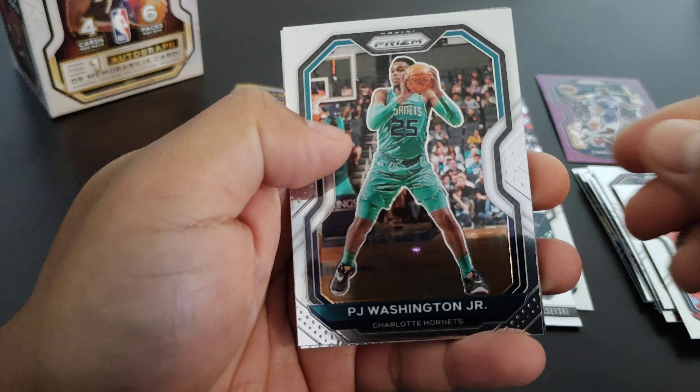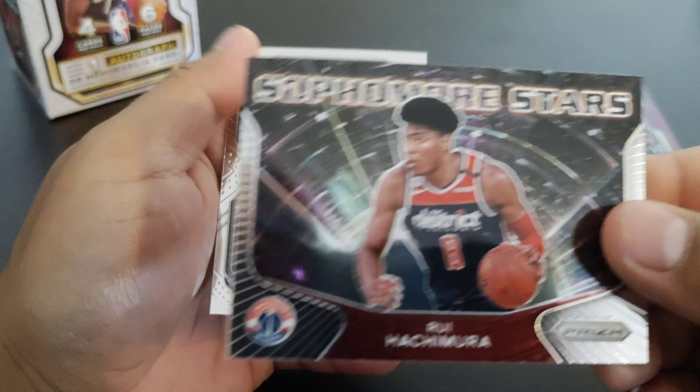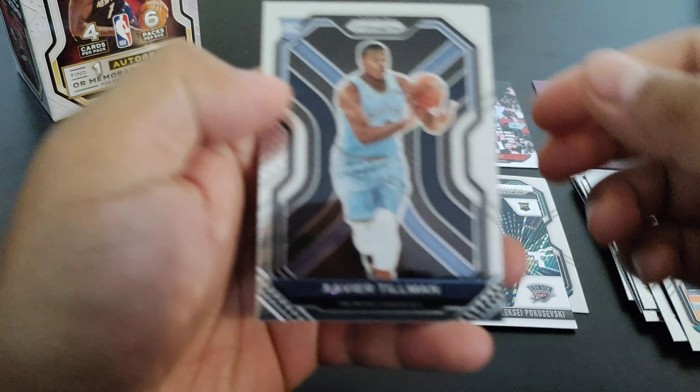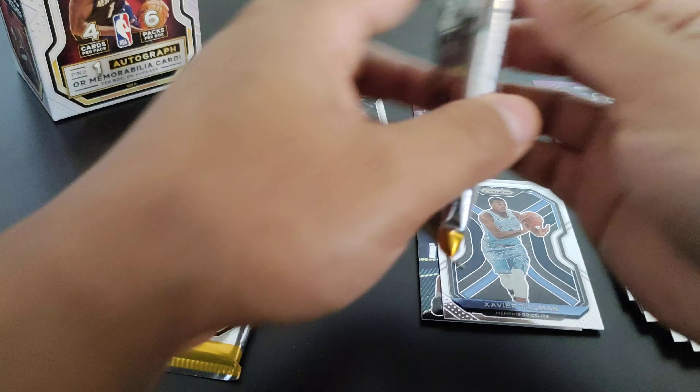Daniel House Jr., Jordan Poole, and we got a purple prism refractor parallel — whatever you want to call it — not the greatest player, Emmanuel Mudiay, and Kevin Love.